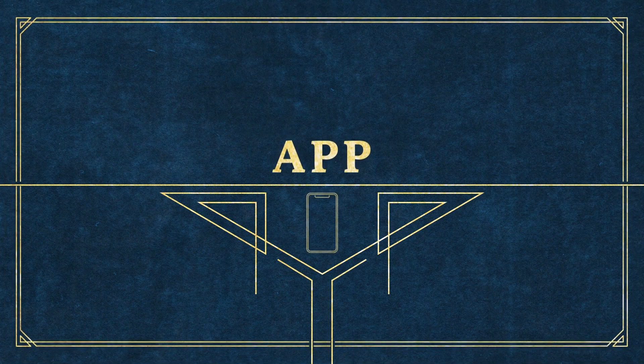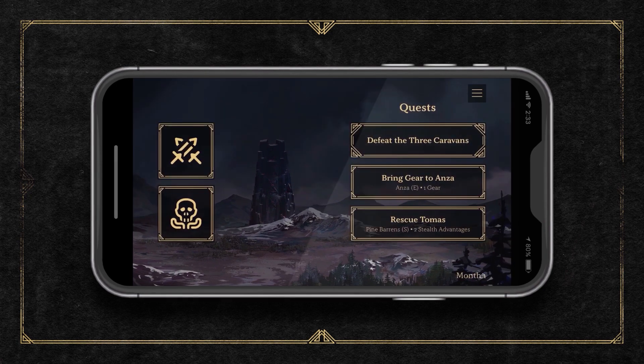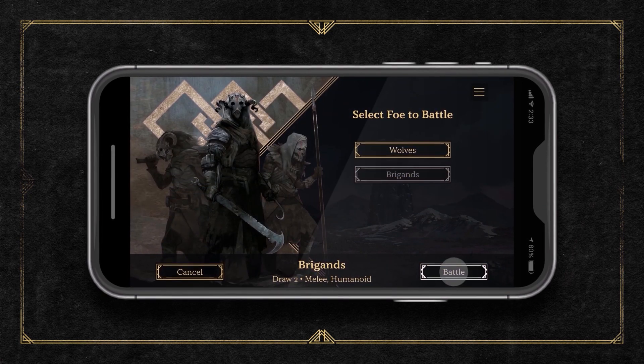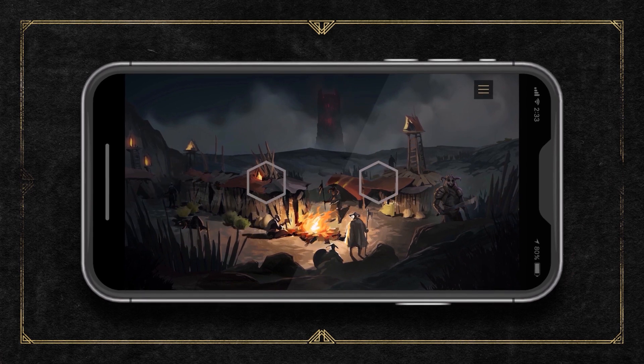The app is the game's soul. It controls the tower through Bluetooth technology, hosting the dynamic combat and quest systems. It reacts to the player's actions and plots against you.